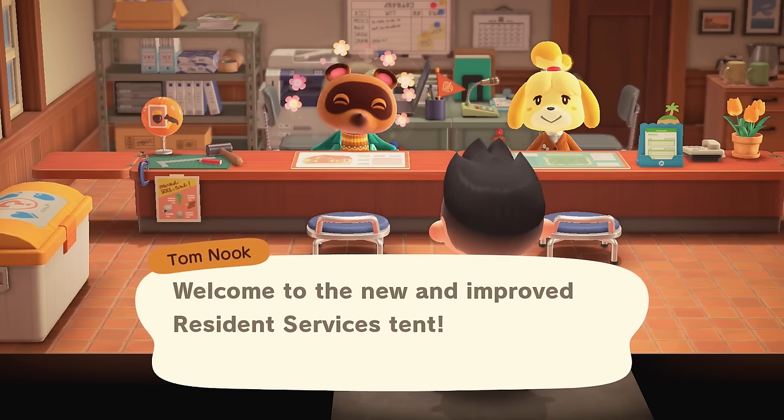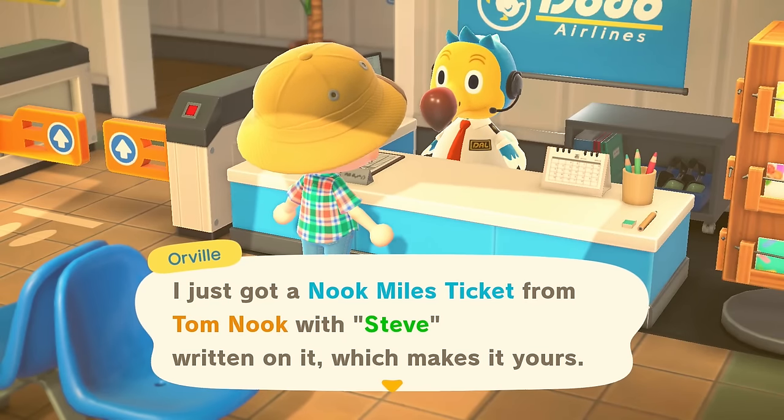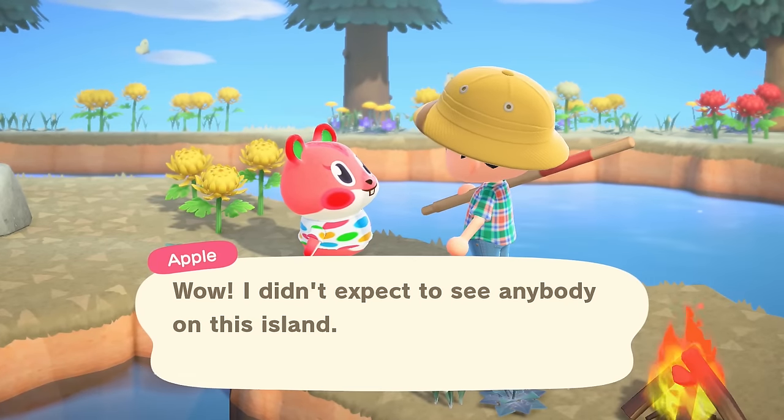You can get new villagers in a number of ways, but the easiest is going to be going to mystery islands using a Nook Miles ticket. You'll be able to find one or two villagers that way, which will get you very close to your goal.